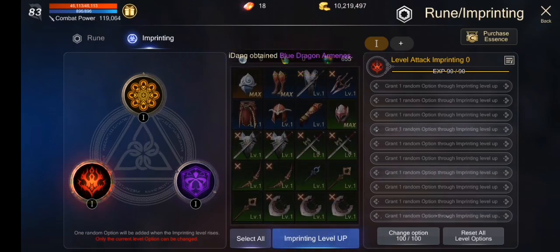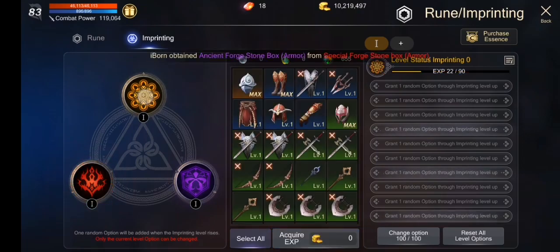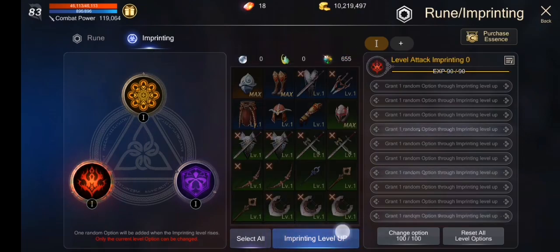Papakita ko muna sa inyo kung anong mangyayari after natin siya mapa-level up. Try natin to. 250 essence of mana and 1 million crones ang kailangan para mapalevel 1 natin, para makuha natin yung option number 1 nitong rune imprint ng attack.